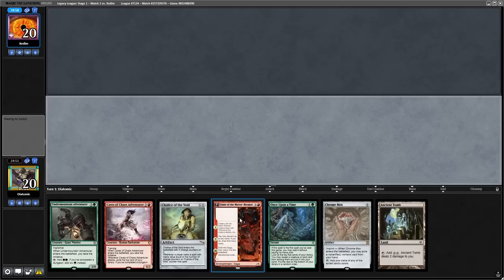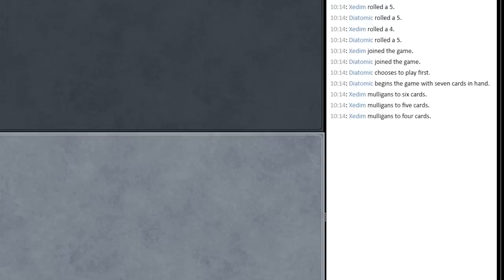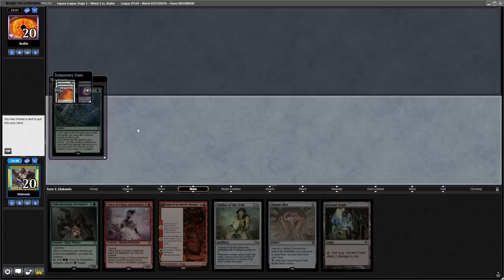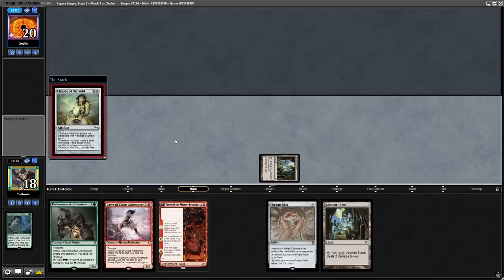The first match of this video that I want to showcase is just a funny one. I keep my opening seven because we have a Once Upon a Time and a turn one Chalice of the Void with Chrome Mox so that we can play Fable of the Mirror Breaker if we want to, and the opponent mulligans to four. I think you can all see where this game is going with a turn one Chalice of the Void, turn two Fable of the Mirror Breaker. Let's just play the Chalice and see what happens.